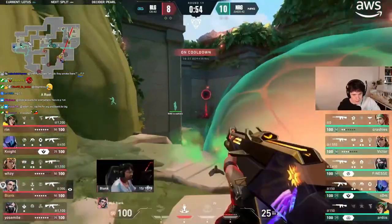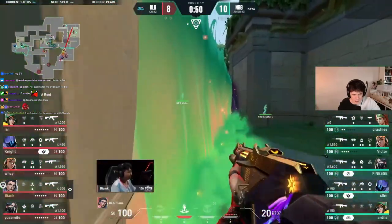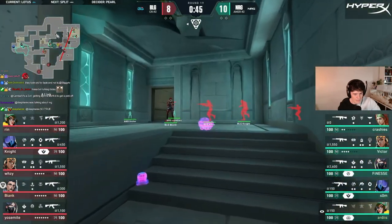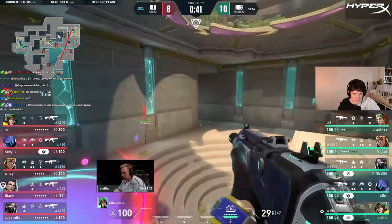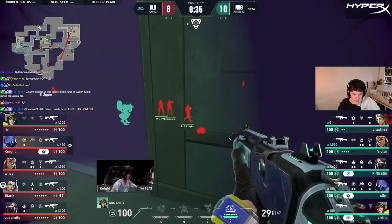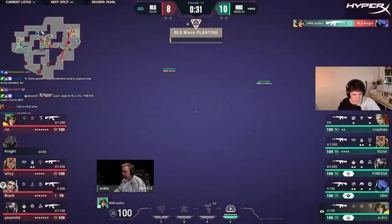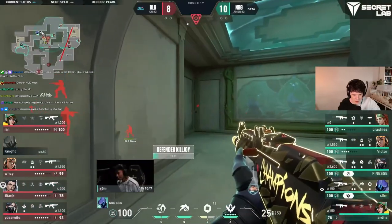Is the orb here? The orb is not here. Killjoy can continue — it does look like a B split at the moment, a lot of util here. He's committed and had to fall back — might be able to spray one as they shoot his turret. That was really good.